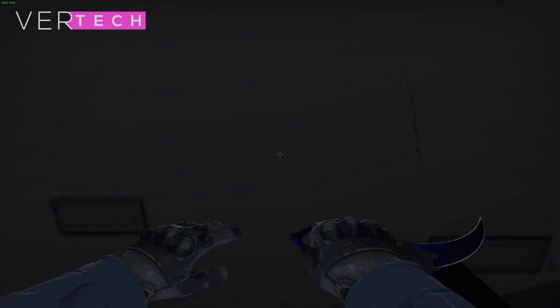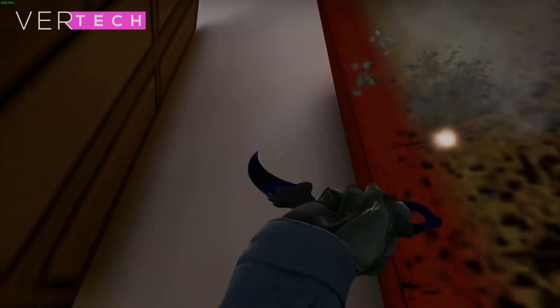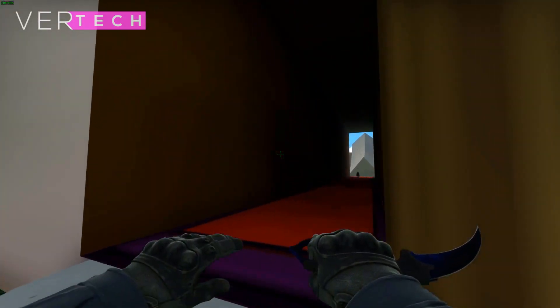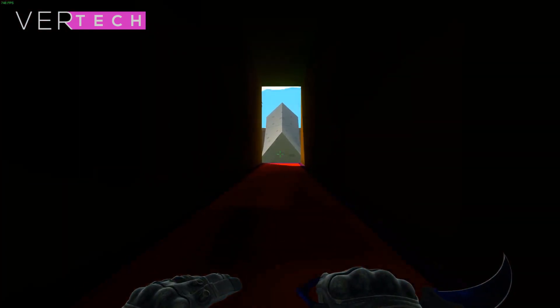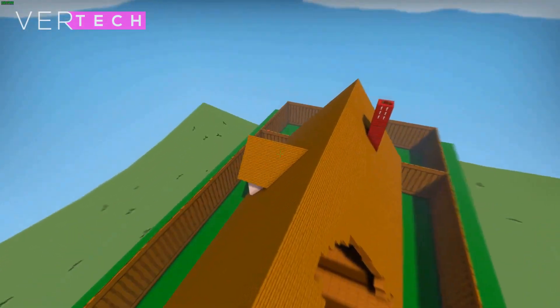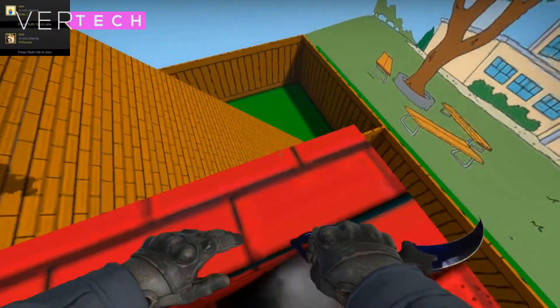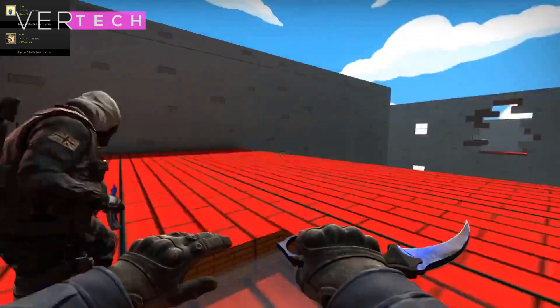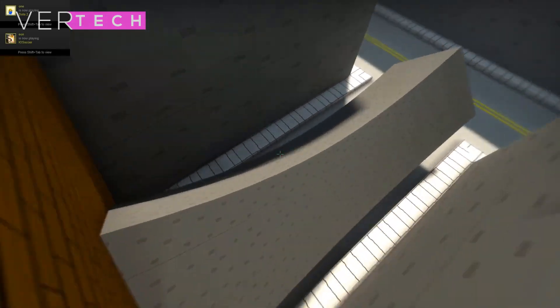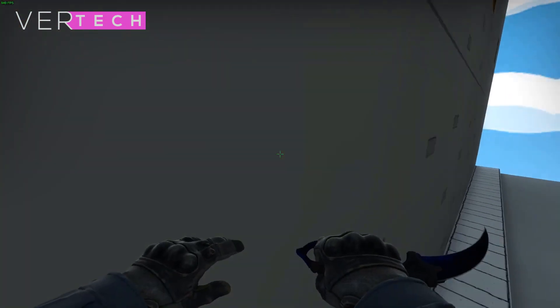Cyberpunk 2077 is all set to release hopefully on December 10th — if it doesn't get delayed again. This is a PC build for if you want to play the game once it comes out but don't want to spend that much. This PC will run you around $500 to build new and will most likely run the game at 1080p with medium to high settings with good frame rates. I'll be building the PC off of the system requirements shared by CD Projekt Red and will try to work out a system that offers the best value right now.